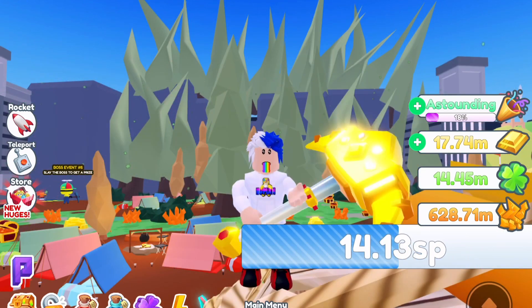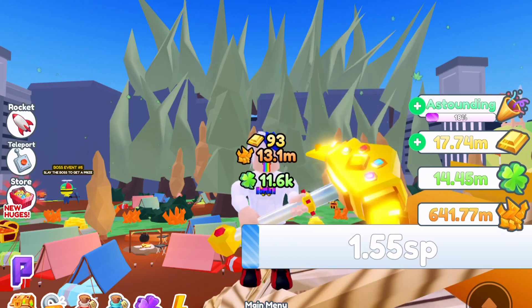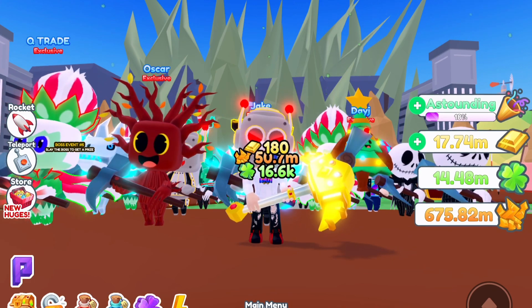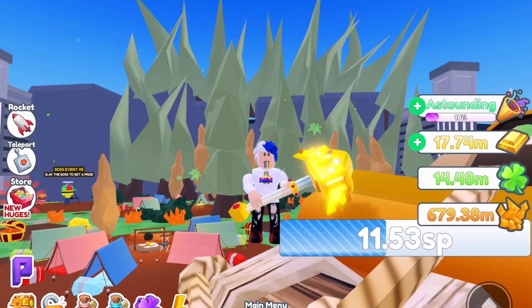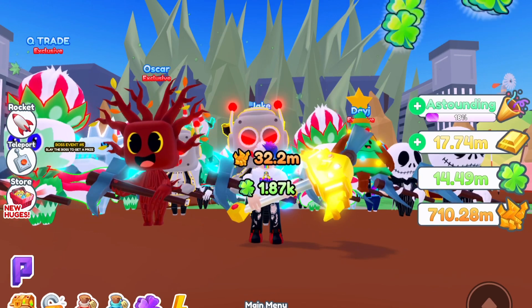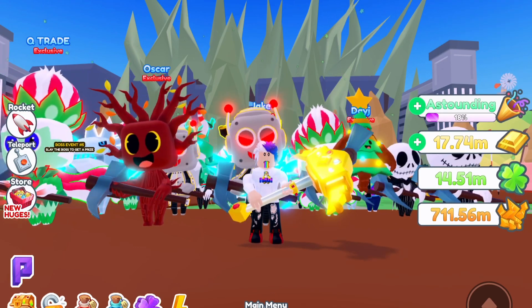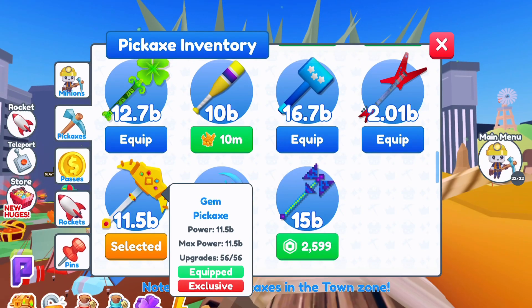With the same set of huges, triple damage and triple gems boosted, the gem pickaxe only does about 3 million per break, but the overall score from breaking chests is much better than the Soccer Boppers. That free pickaxe is so close to the gem pickaxe — I can't imagine how powerful the new one is, but I'm planning on buying it soon to compare for you guys.